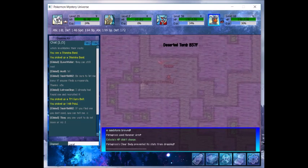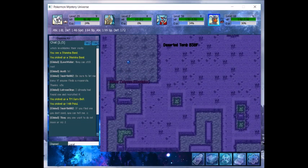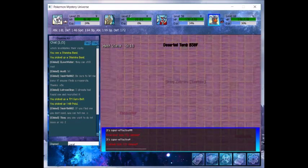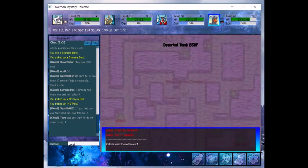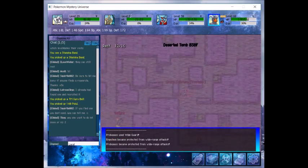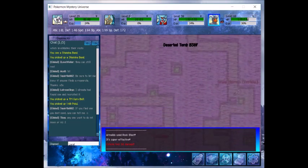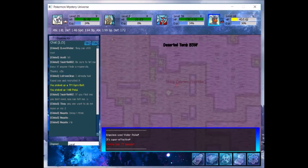We'll keep continuing on. Just got to be careful because there's a bunch of stuff ahead. Haxorus is doing a very nice job for us right now. It's definitely kind of laggy — that Rock Blast came off way late, and that Water Pulse was really late too. The stairs are right down here so let's go and hit them. We're almost there.